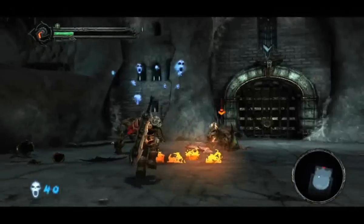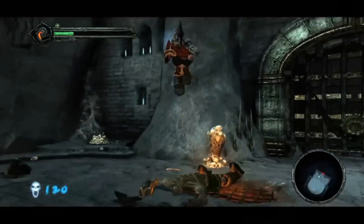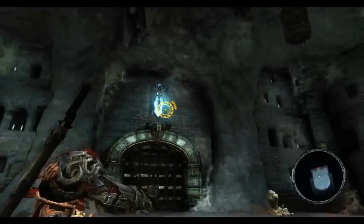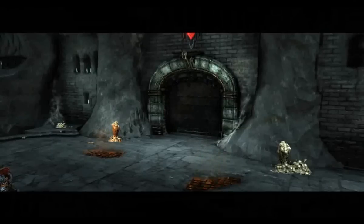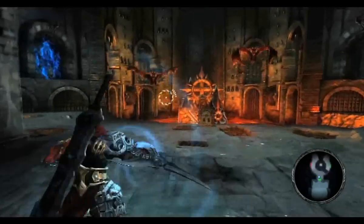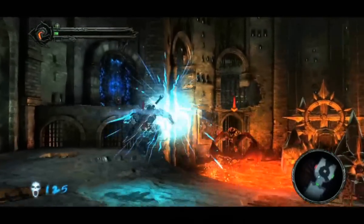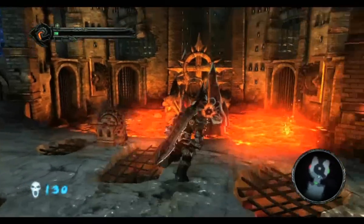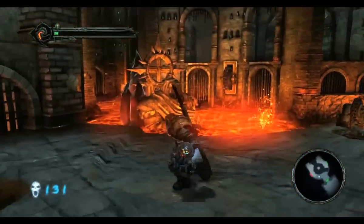I've got to grind those guys with the crossblade and keep them stunned. Once the armor is off, they're wusses. So each dungeon introduces a new gear item, and a lot of the gameplay stems from it and mastering its use. It always culminates in the boss battle heavily involving that item as well. So you'll have to use the crossblade against Tiamat at the end of this level.